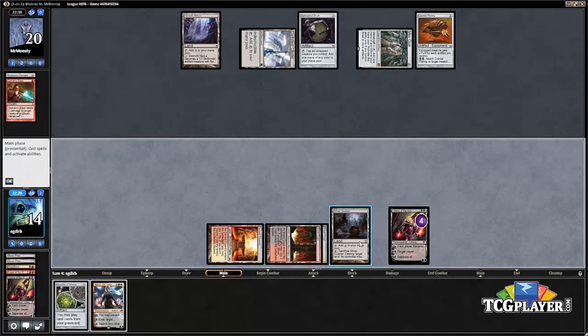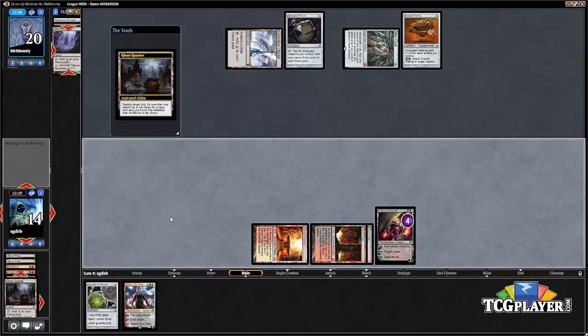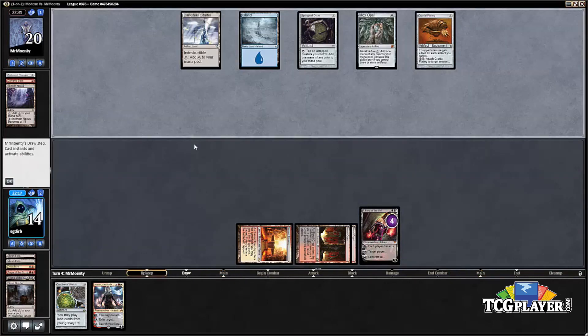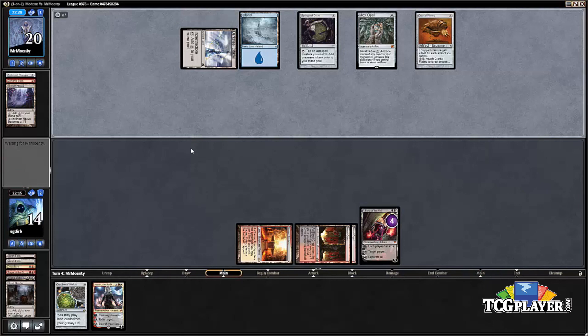There's the Galvanic Blast — that's why we didn't Ghost Quarter beforehand; we wanted to protect ourselves a little bit. Now we can go ahead and Ghost Quarter the Inkmoth. Our opponent likely has something like one basic Mountain or one basic Island in their deck, and that's fine — we have Crucible in hand so we can simply rebuy our Ghost Quarter.